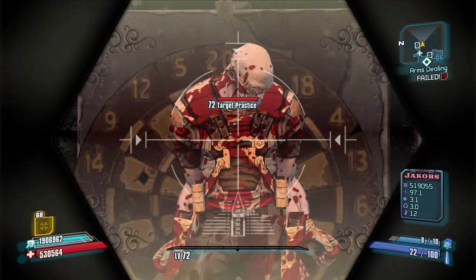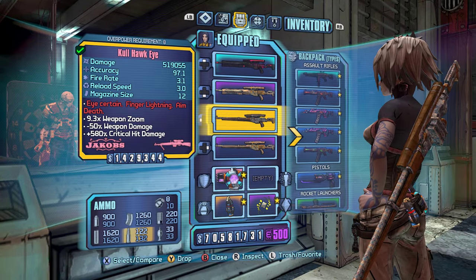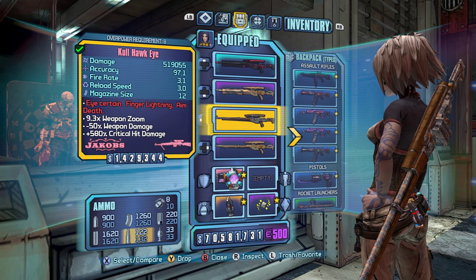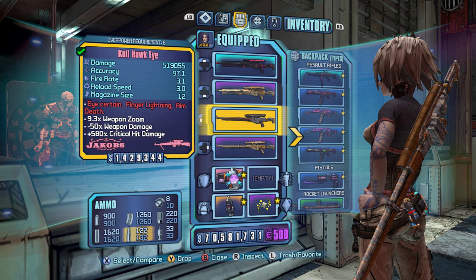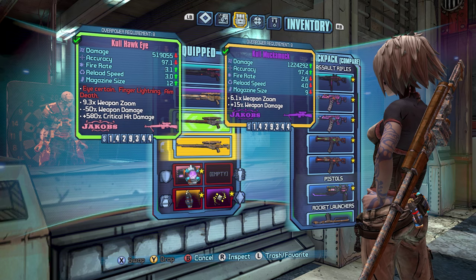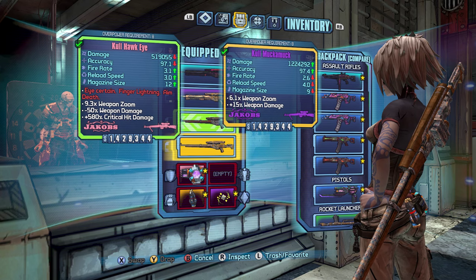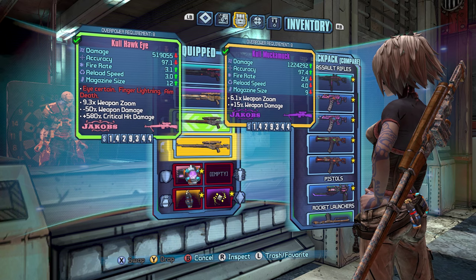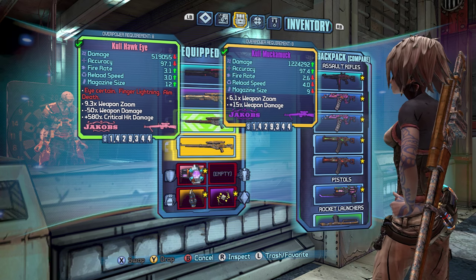Starting with the Hawkeye — it has the highest crit damage of any of the Jacobs, and I think the third highest crit damage in the game, at 580% without a critical hit accessory, 600 with one. Comparing it to the Muckamuck, you can see its base damage is more than halved, which I think is a bit too far. The accuracy was slightly lowered, which again just seems odd, and the other stats were raised.